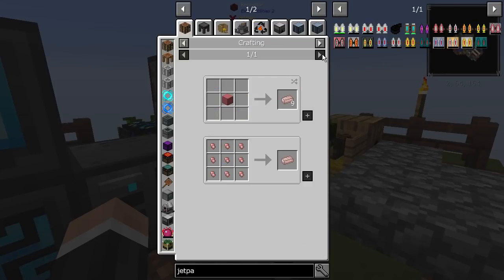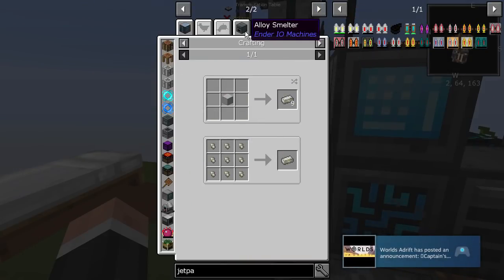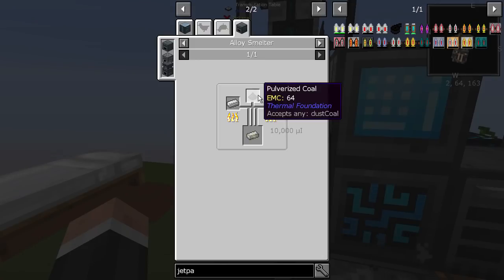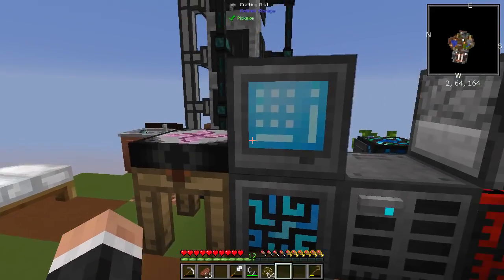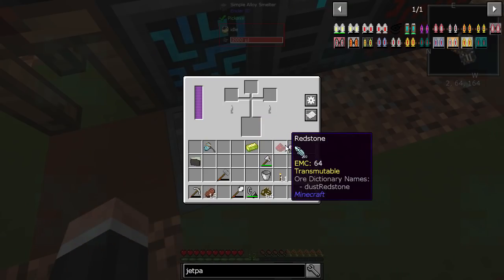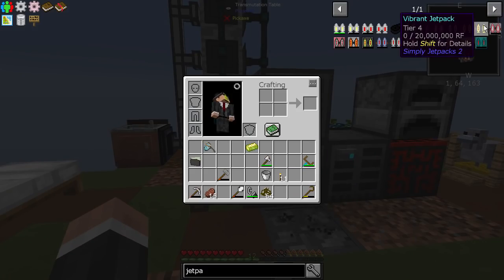So the jetpack starts with conductive iron, which is iron and redstone. We also need electrical steel, which is silicon, iron, and pulverized coal — so we'll need to pulverize some coal. We could just make a quartz grindstone, yeah, let's do that because it's nice and simple. I'm going to make all of these — basically just doing crafting constantly — trying to level up to the vibrant jetpack.